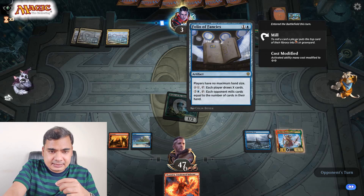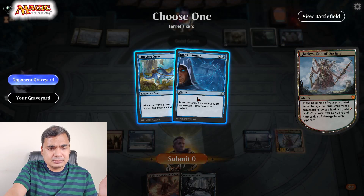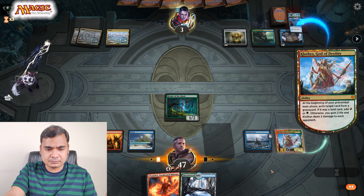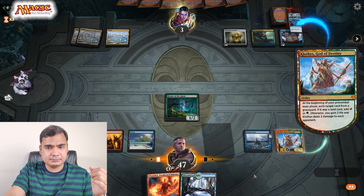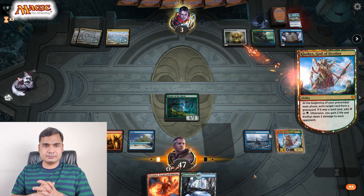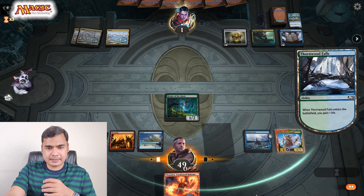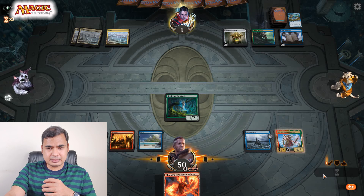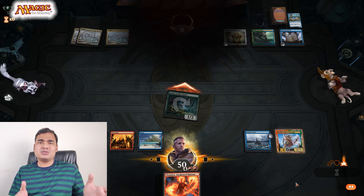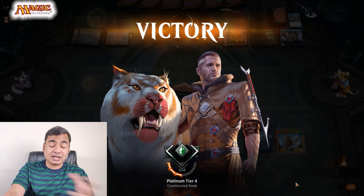Folio of Fancies — players have no maximum hand size, but that doesn't matter here. Nothing to be done. Okay, this seems like the last turn. The opponent will get 2 damage and I can attack with Healer of the Glade. I'll gain 1 more life and attack. So this was one game which was not exciting at all — such one-sided games are not fun. I'm at Platinum tier 4.